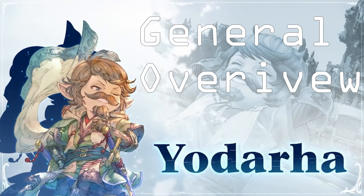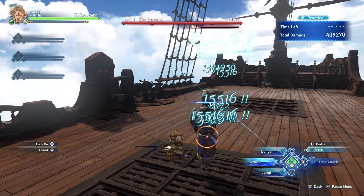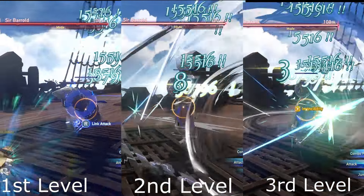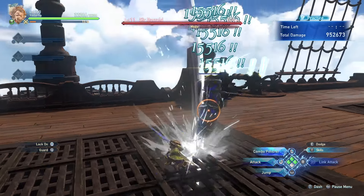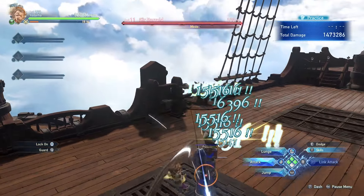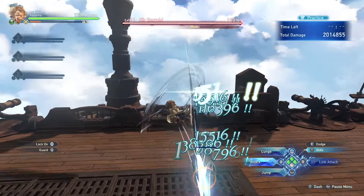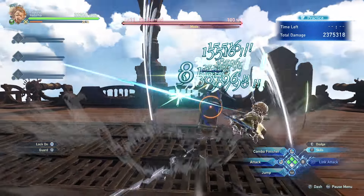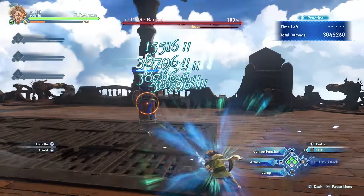Yodarha is a ramping DPS character in Relink. His main gimmick comes from building up his triple shroud marks to then activate amplified effects on his skills. These can range from extra hits or damage to teamwide buffs. This retired swordsman starts off slow, having to complete a 6-hit combo for his first stack, but each subsequent combo gets shorter, causing you to get shroud stacks faster and faster, until his combo literally becomes 2 button presses.